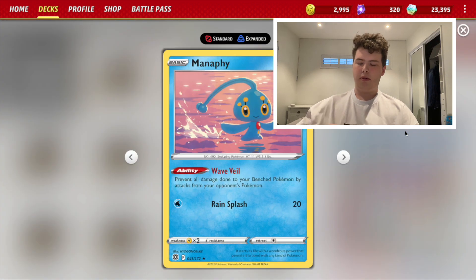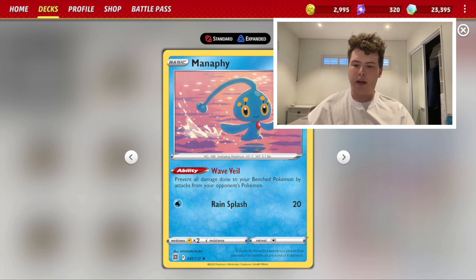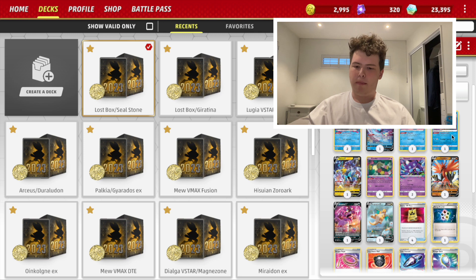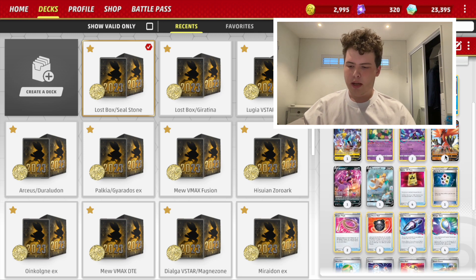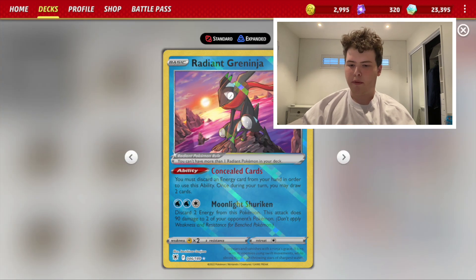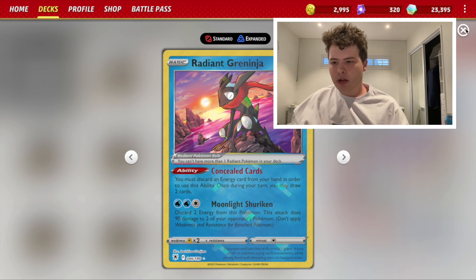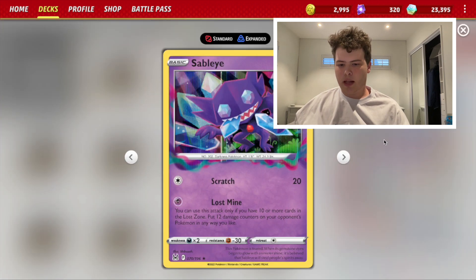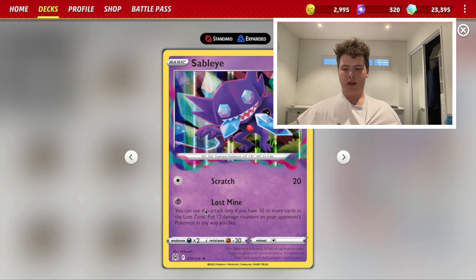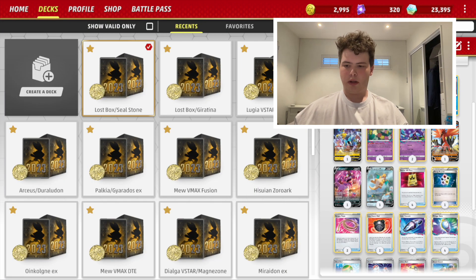With four or more cards in Lost Zone, Cramorant attacks for free — Spit Innocently — for 110 damage. Then we've got Manaphy to block stuff like Urshifu or bench attacks. And Sableye with the Lost Mine ability: 10 or more cards in Lost Zone, put 12 damage counters on your opponent's Pokémon any way you like, which is really good for late game.